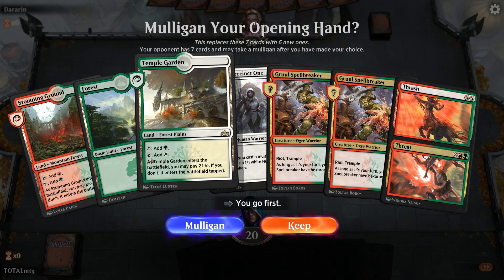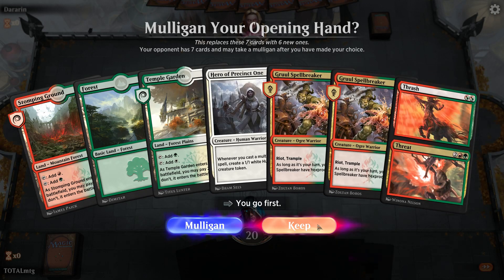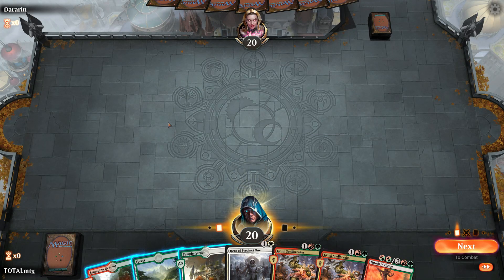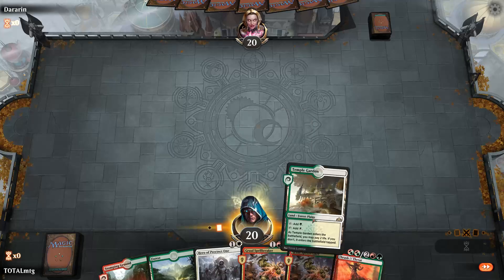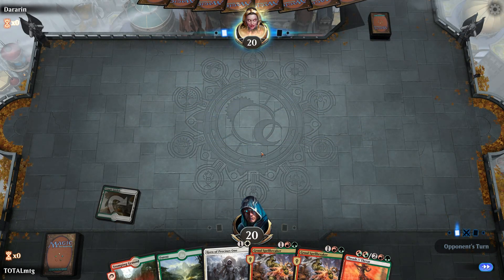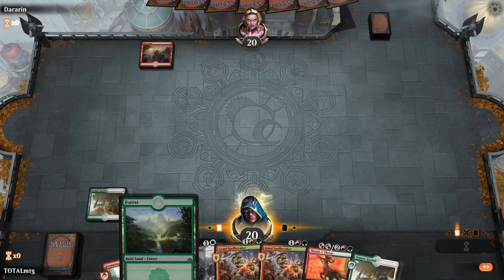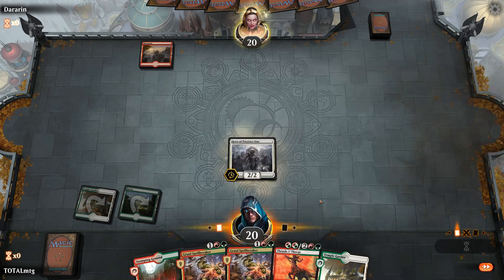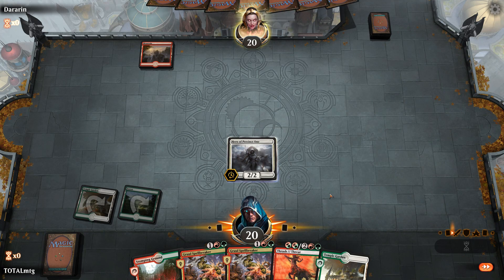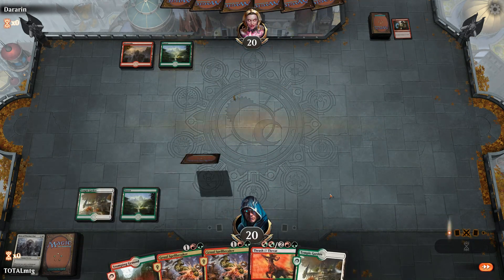Opening hand: Temple Garden, Hero of Precinct One, two Spellbreakers — a very good hand. We lead off with Temple Garden entering tapped. Of course, first game of the day could well be Mono Red. We've got Spellbreakers to come down, which could meet a shock as they normally do at turn two, and on cue — there is the shock.